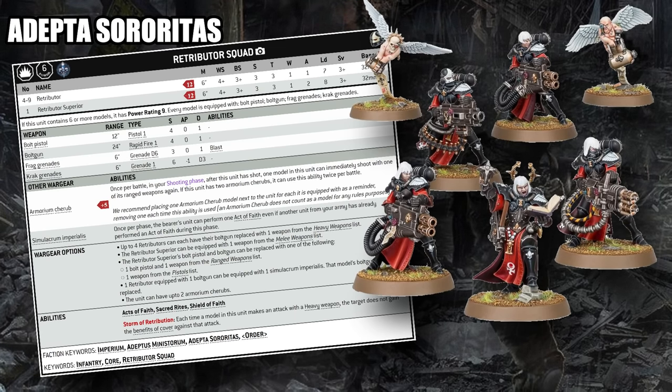While Retributors don't deal much damage to smaller, lightly armored targets, if you put a heavily armored tank or elite infantry in front of them they'll have no problem ripping them off the table. They usually fall into the Sororitas game plan of trading units — getting Retributors up in the middle of the table, dealing significant damage, and then losing them to force the opponent to expose another unit. If you ever leave a Retributor squad alive for multiple rounds of shooting, it is supremely painful.